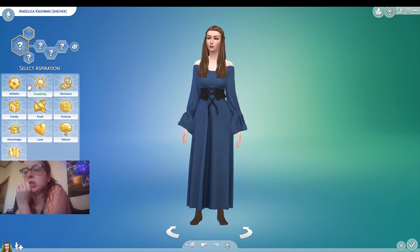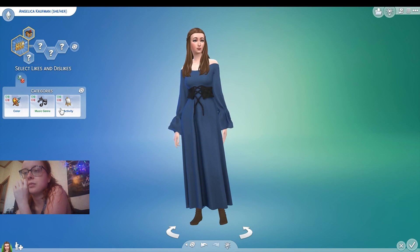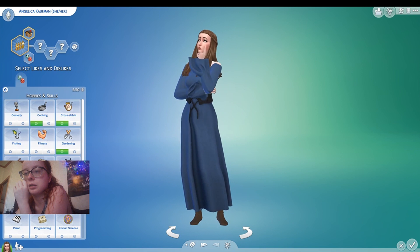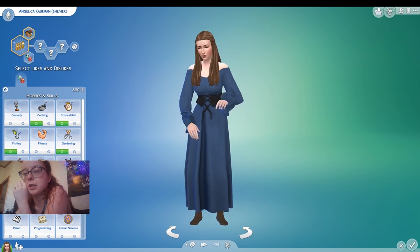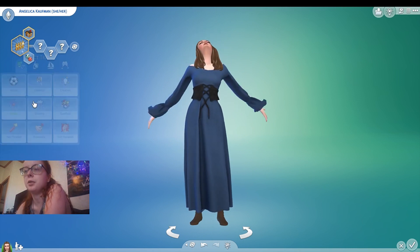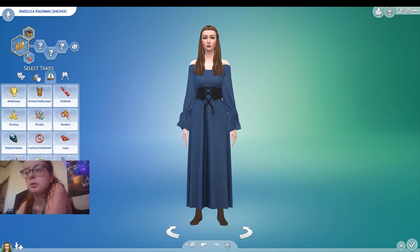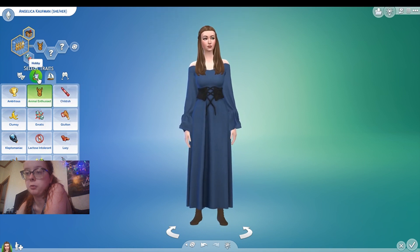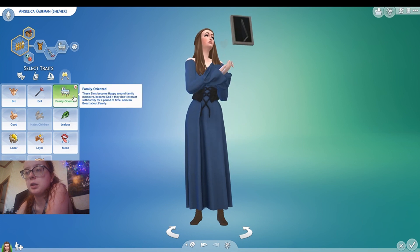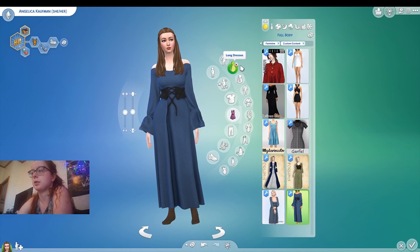Now she wants to be a few things, but I think she wants a very happy family. Her activities are cooking, gardening, handiness, guitar, running, probably fishing, painting — I'm helping her get her leveling up some. I think she will be an animal genius because she'll be having a lot of animals. She'll probably be very neat. I think they're family oriented, so a helper — a lot of help, I think.